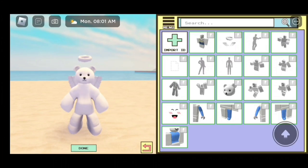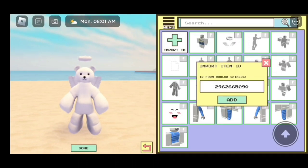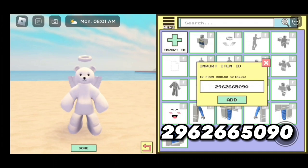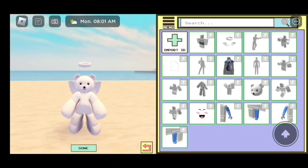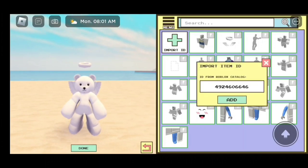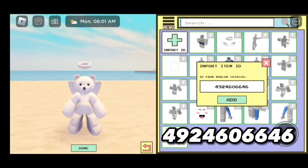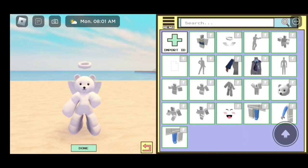Remember, you guys don't have to add the angel wings and the angel halo if you don't want to — it's just to make the bear look cute. Now we're going to start with the body parts that you're going to need to look small. Here's the first body part: 2962665090, and that is going to give us a torso.